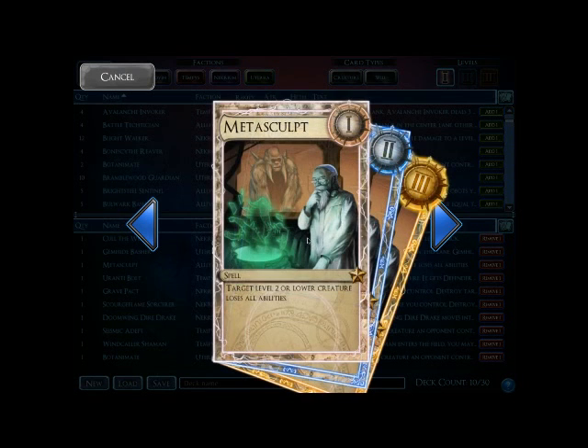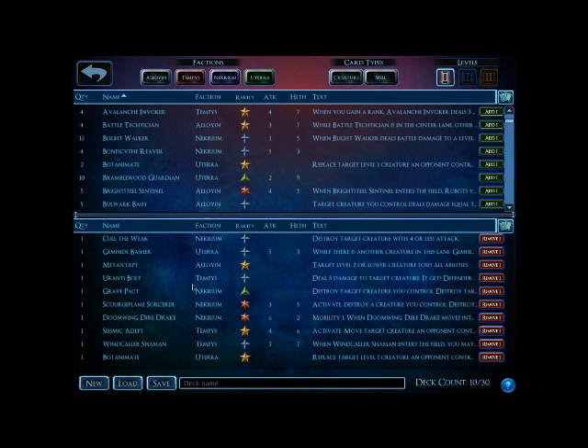Another useful way of handling Shapers is with Metasculpt. It is quite nice in that even at level 1, it will handle that level 2 Shaper, so you don't have to immediately be leveling this. You could put some threats out during rank 1 to put some pressure on them, and then if they get their Shapers rolling, you can start Metasculpting them and essentially remove their abilities, turning them into pretty ho-hum creatures at that point.